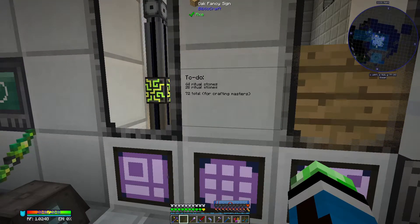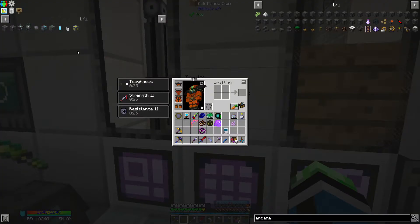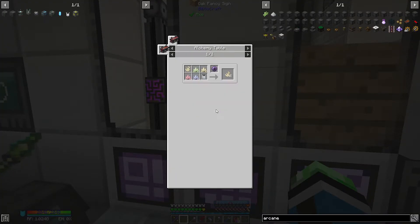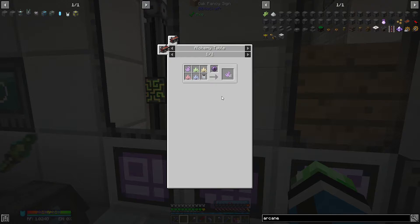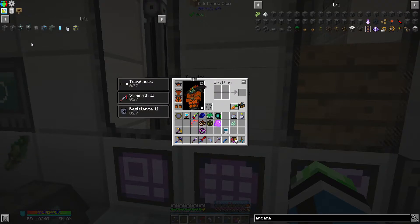I need two rituals: Gathering of the Forsaken Souls and Resonance of the Faceted Crystal. Gathering of the Forsaken Souls will basically kill any mobs in a 27-block radius, then add a spire to a nearby demon will crystal. Resonance of the Faceted Crystal will split the base demon will crystal into the four different types: corrosive, destructive, steadfast, and vengeful.